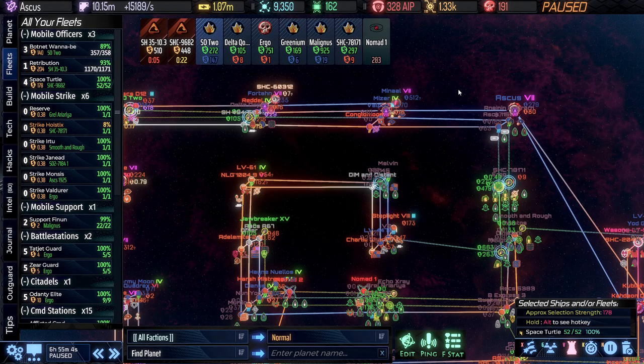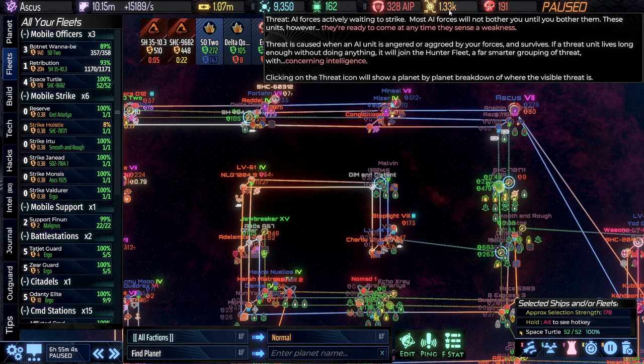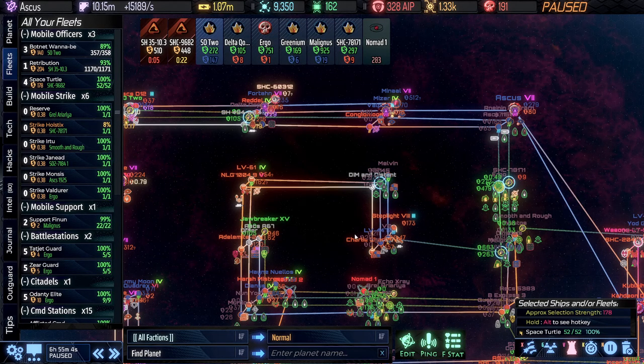We had a CPA hit recently and that was about 265 strength — not that big at all. They're really running out of guards to send our way. Threat is quite high at the moment, over 1000.